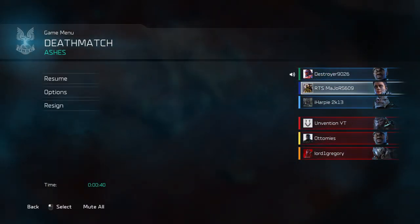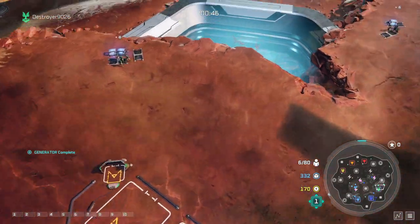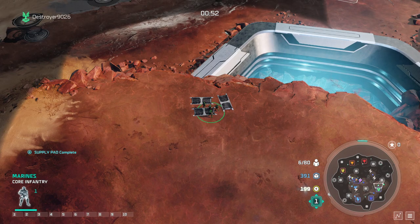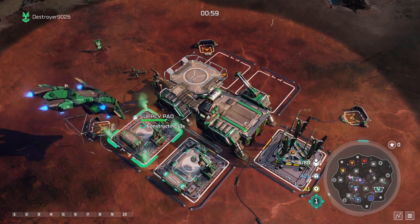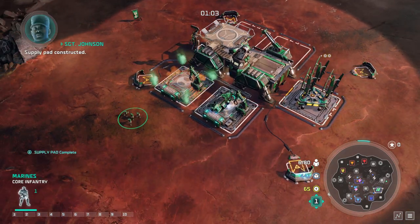Team that with RTS major and his friends. Supply pad constructed, generator upgrade complete. Upgrade all three of these, then you're going to get your second gen and upgrade that as well.